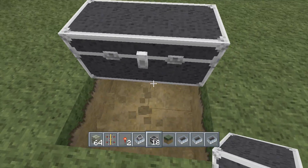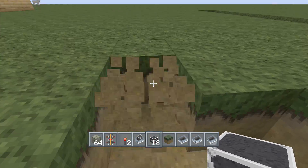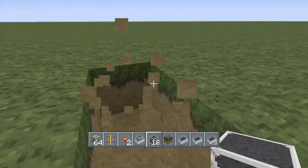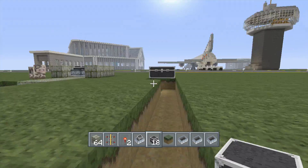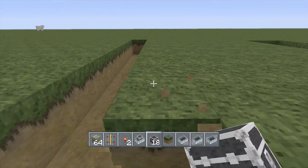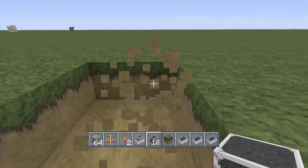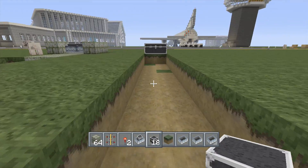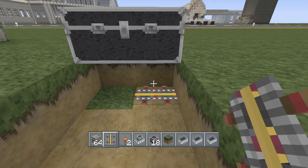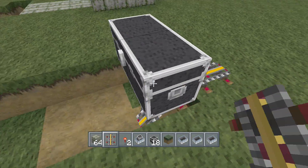Dig underneath the big chest and then go about 13 or so spots out behind it — or in front of it — just as you see here. You just gotta have enough room, and I'll show you why. Then what you're gonna do is take your power rail and do one side only first.